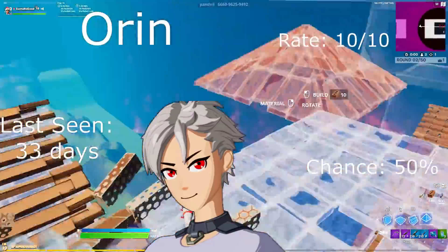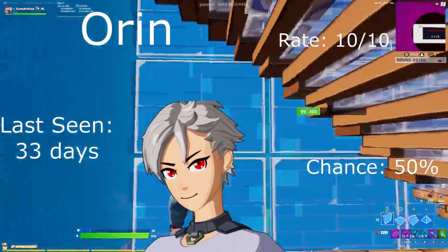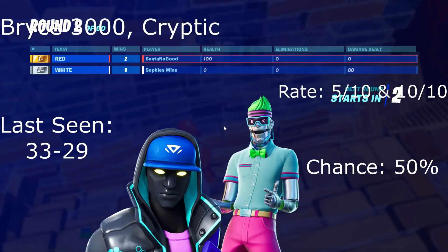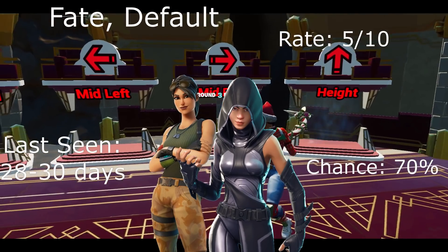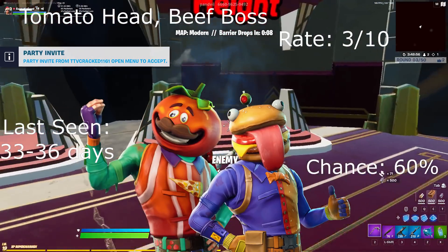We got the Oran skin, last seen 33 days ago, rate 10 out of 10 and a 50% chance. We have the Cryptic as well as the Bryce 3000 — rate 5 out of 10 and 10 out of 10, mainly for the back bling. We got the Fate as well as the default skin — chance 70%, rate 5 out of 10. We got the Tomato Head and Beef Boss — rate 3 out of 10, chance 60%.